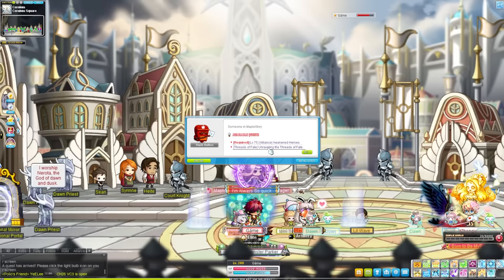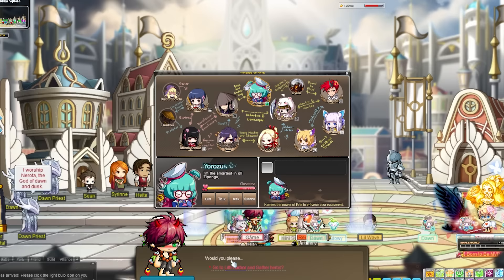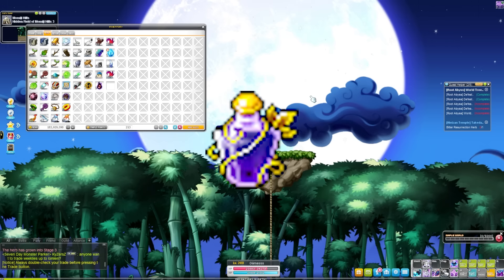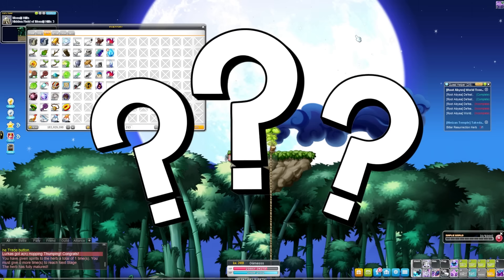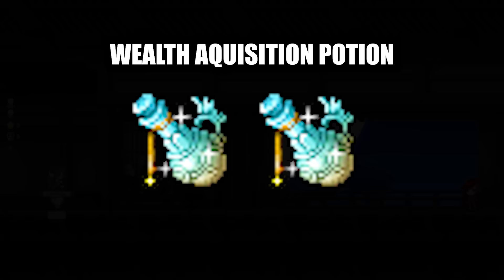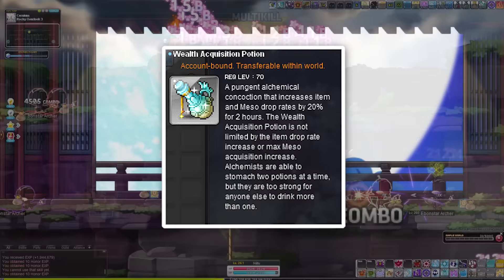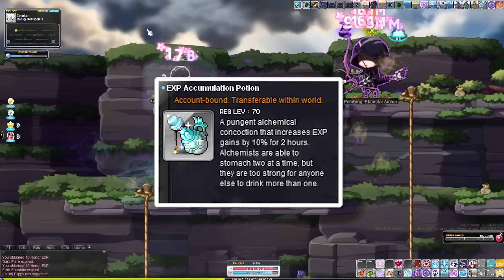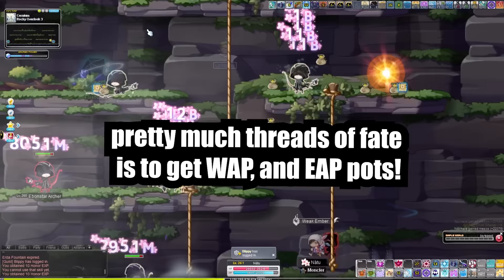The first quest we're going to talk about is called Threads of Fate. I'm sure you've heard streamers talk about this quest in multiple YouTube videos. Threads of Fate is a pretty long quest line but it's mandatory and necessary to do, especially in MapleStory Reboot. Threads of Fate is used to obtain the item Juniper Berry Seed Oil. You need Juniper Berry Seed Oils to make WOPs and EEPs — Wealth Acquisition Potions and EXP Accumulation Potions. These are extremely useful when training, offering two hours of 20% meso and drop rate as well as 10% EXP.